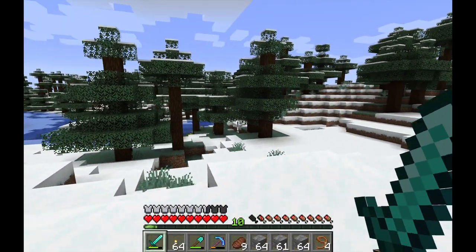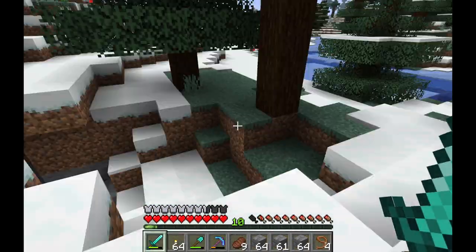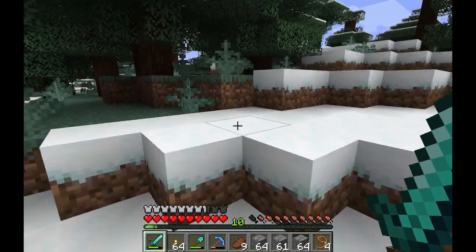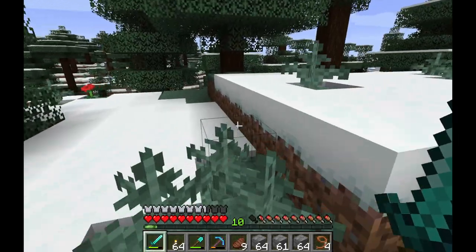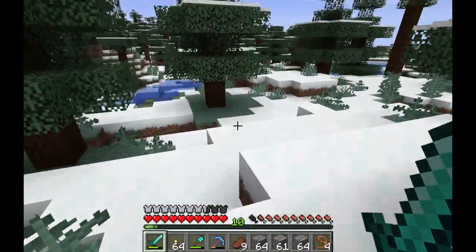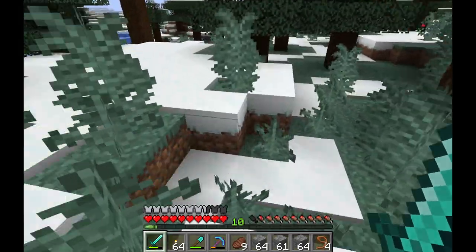The first thing we should get into is where to find white foxes. With red foxes in Minecraft you can find them in the taiga biome and all of its variants. The white fox is basically the polar opposite — it shows up in the snowy taiga. This is a rare biome, so I'm going to show you how to find it.